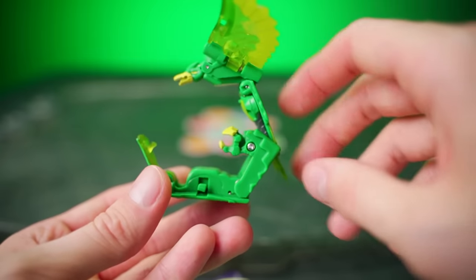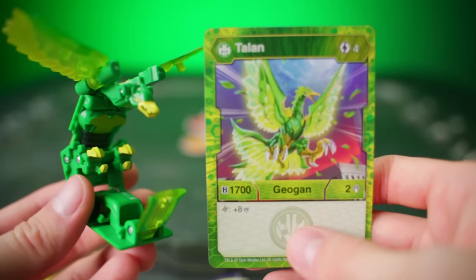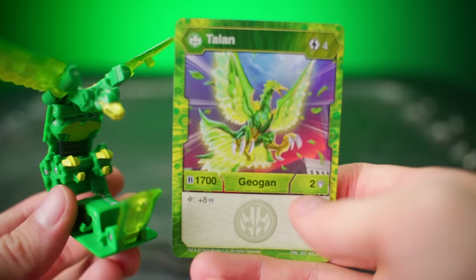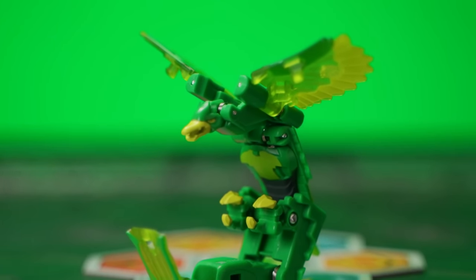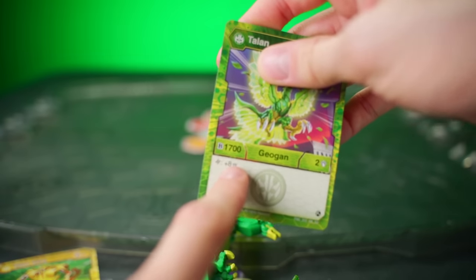Its shape when it's open looks absolutely nothing like it does when it's closed — what an incredible transformation! And boy howdy, this Bakugan is powerful to boot: 1700 B-power, only two damage, but 1700 B-power. Talan is your friend. Talan will come to aid you in battle whenever you need it and probably win. 1700 B-power — geez!